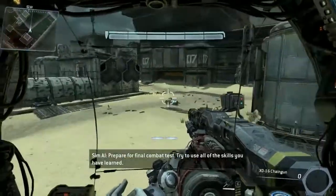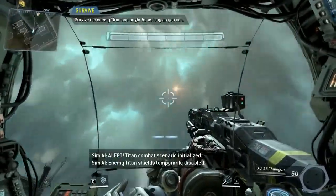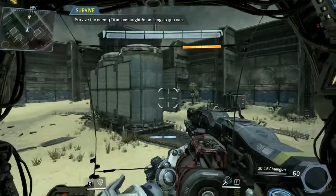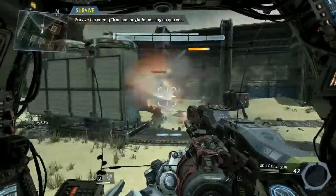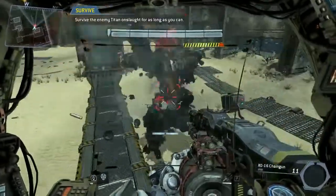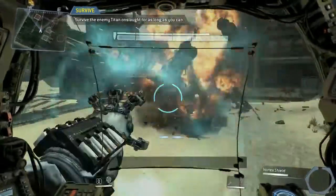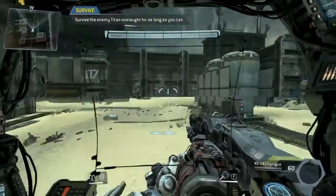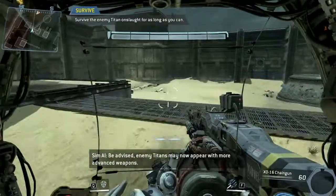Prepare for your final combat test. Try to use all of the skills you have learned. Enemy Titan shields temporarily disabled. Wave survived. Prepare for the next wave. Next wave incoming. Be advised: enemy Titans may now appear with more advanced weapons.